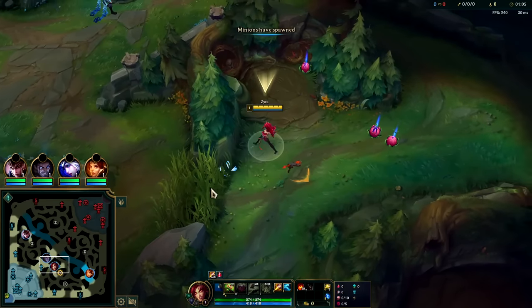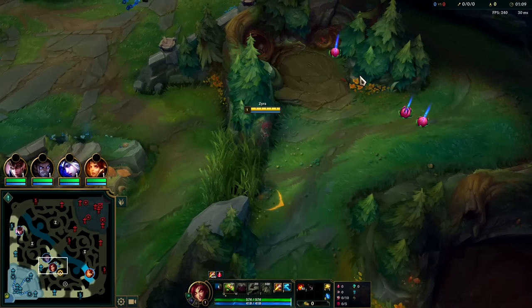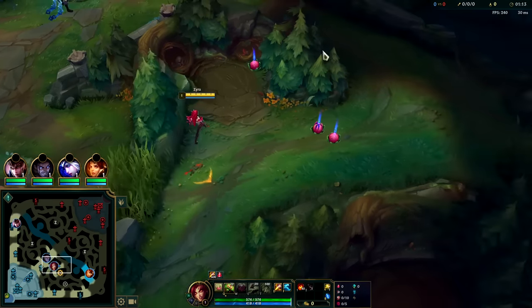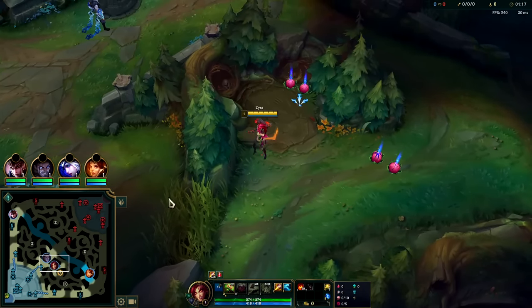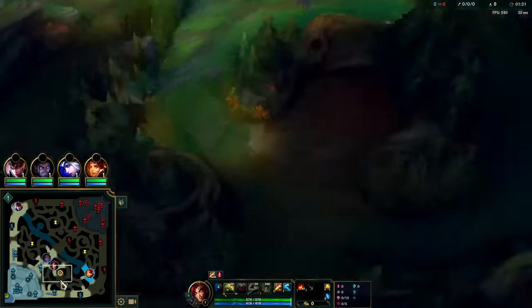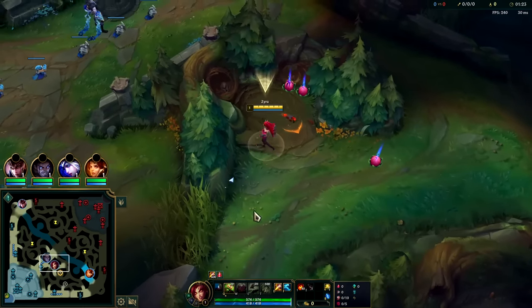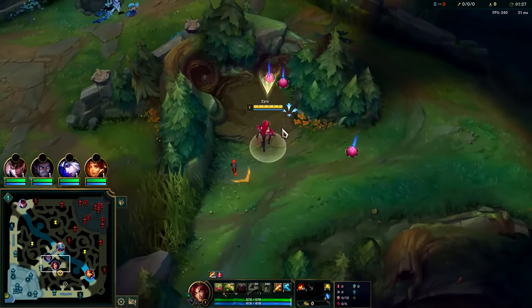You don't need a leash on Zyra. I like to start Raptors - it's a high priority camp, it's the easiest camp to invade for the enemy jungler in general because it's not that deep, they can get in and get out pretty safely. Plus we can wrap Red, Krugs, gank, or wrap Red, Krugs, reset for a full clear. We want to try to let our plants take as much damage as possible because they're pretty tanky.